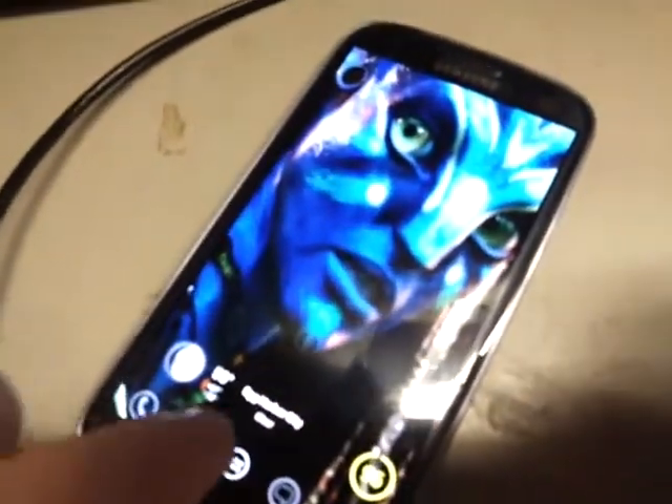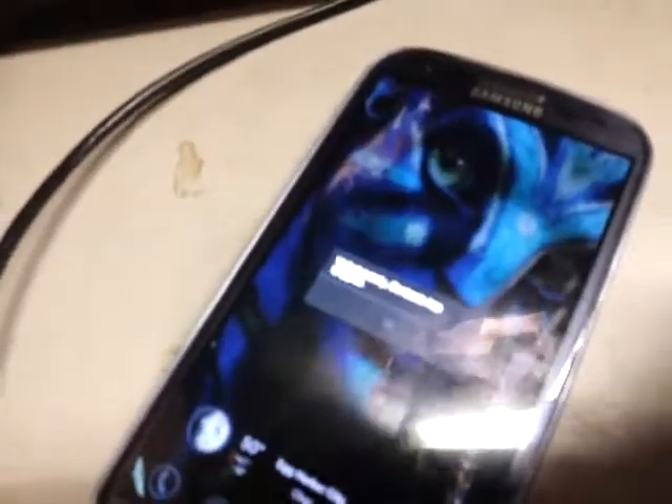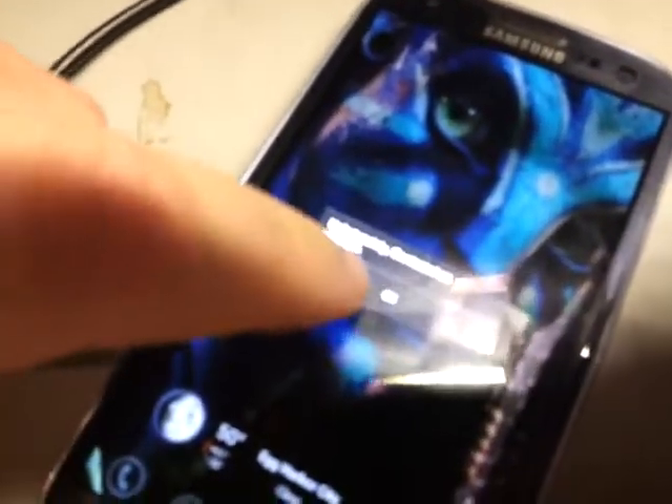I installed the mod to correct the size of the dialer, but when I open the dialer, I get this screen, and eventually it will crash and say, 'Unfortunately, Contacts has stopped.' I guess that's their force close message.